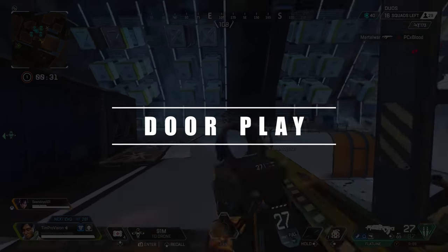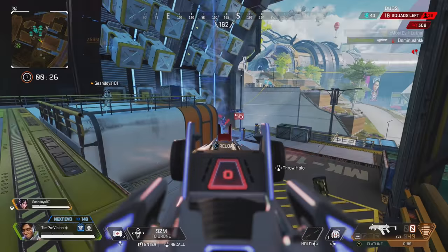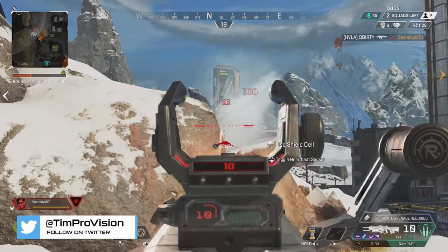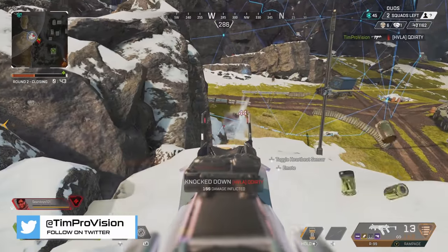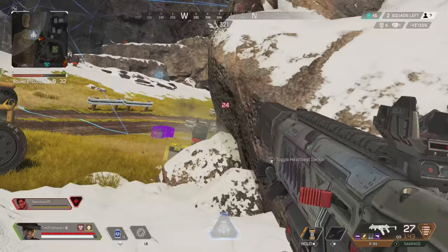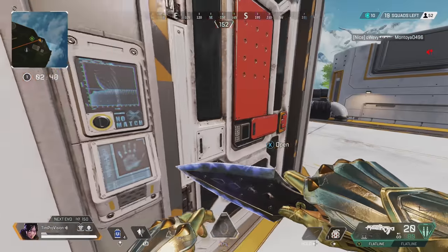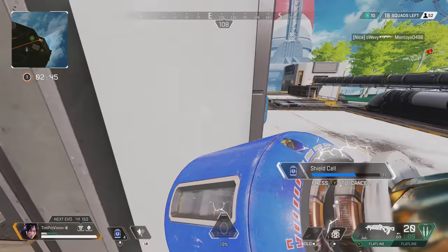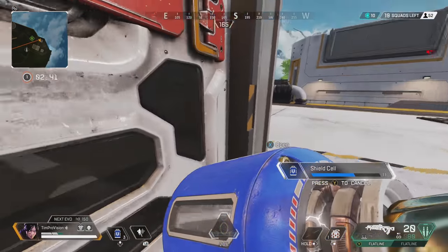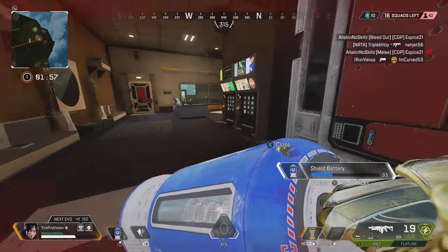First up is door play. Playing off of doors can be a great tactic to increase your survivability. Most players simply sit behind a door and hold it while popping a healing item. However, if multiple access points are around and you aren't sure where the enemy may come from, try standing in the middle of the door so you can move to either side and shut it. You can also wait for a healing item to get about 50 to 75 percent done, then commit to a side to track that enemy before committing to one side of the doorway.